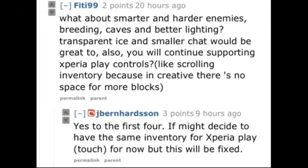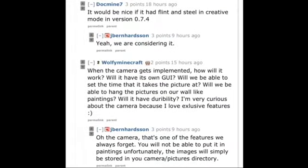Someone asked about smarter enemies, breeding, caves, better lighting, transparent ice, smaller chat, and Xperia Play controls. Johan said yes to the first four — they'll add those sometime but he's not sure when. Xperia Play support is a work in progress. Someone also asked about flint and steel in creative mode for version 0.7.4 and Johan said he was considering it, which means we'd finally be able to ignite TNT in creative. The camera was brought up too — Johan admitted he forgot about it, but photos will be stored on your device.